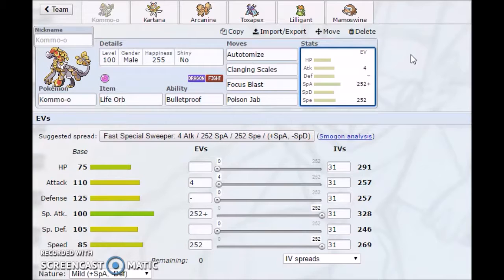Poison Jab is a decent check to Tapu Fini, even though it can't poison due to Misty Terrain. It's going to do four times damage to Tapu Bulu since it's Grass and Fairy, so Kommo-o will definitely destroy Tapu Bulu and do a lot to Tapu Koko. Depending on if you have hazards up - which is why Mamoswine is on the team - Kommo-o may one-shot Tapu Koko.